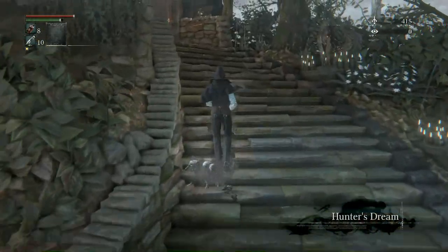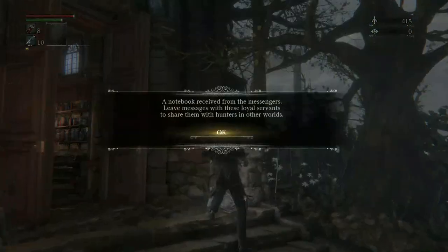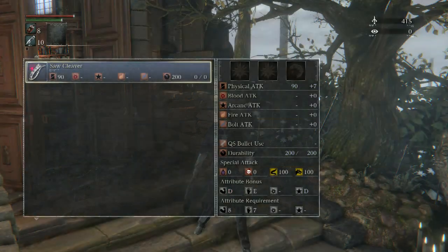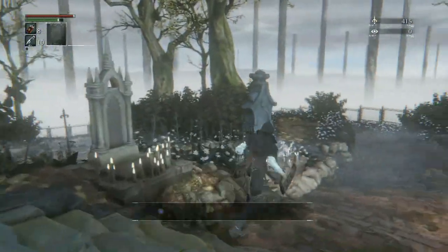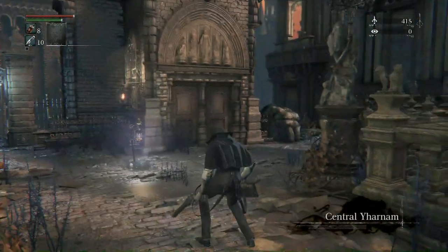All we need to do here is pick up our items: the saw cleaver, pistol, and the extra item. Now we want to go to Central Yharnam. I should mention I did previously record this video and the game glitched and I had to start from scratch, so I figured I'd just do a whole new recording. That took me about four or five tries to reach the next area we need to glitch. If I can get through it cleanly I won't need an edit cut.